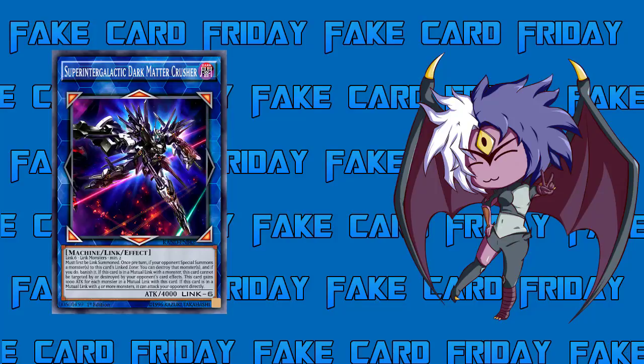Despite that hefty cost, you can make this with just one card. All you need is the Rank Seven Galaxy Tomahawk. Summon him in your action zone, detach to summon five tokens, then Link the Tomahawk and two tokens into Gaia Saber — pointing down — then take the other three tokens: three plus three equals six. If you can make Rank Seven, you can make this card.